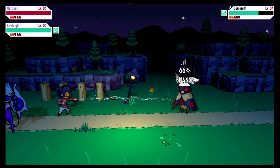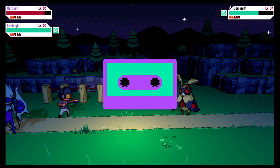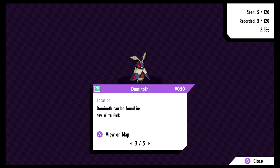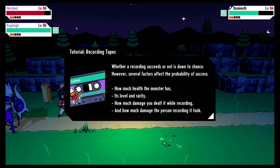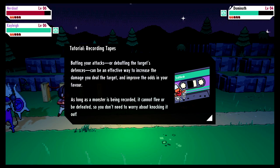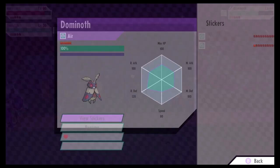We weaken it further — 100% chance now. We record successfully! We got the Dominoth — that's three recorded now. Dominoth can be found in New World Park. Whether recording succeeds is down to chance, but several factors affect the probability: the monster's current health, its level and rarity, how much damage you dealt while recording, and how much damage the recorder took. Buffing attacks or debuffing the target's defenses can improve your odds. While a monster is being recorded, it cannot flee or be defeated.